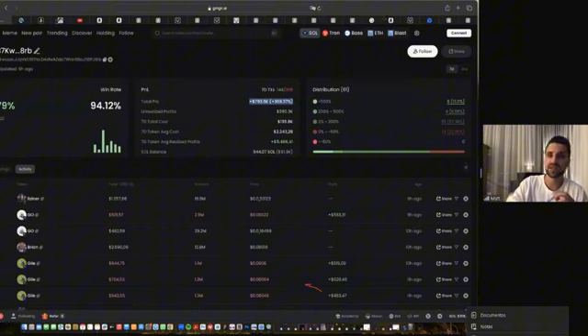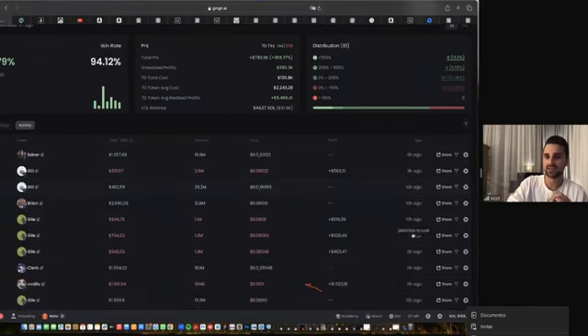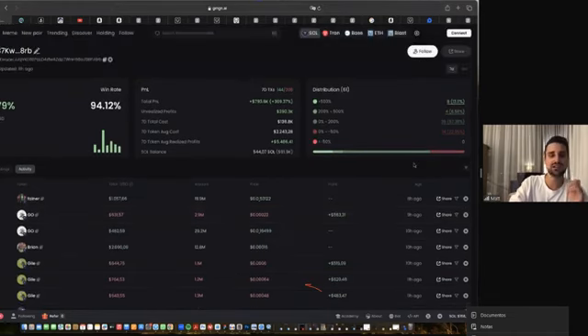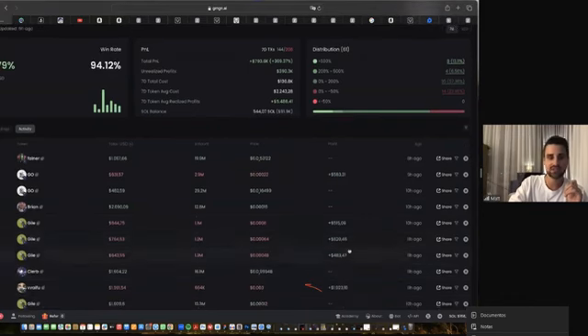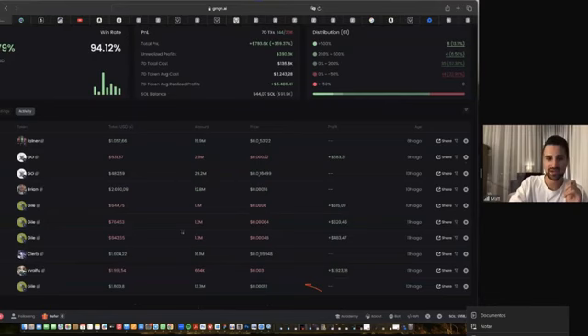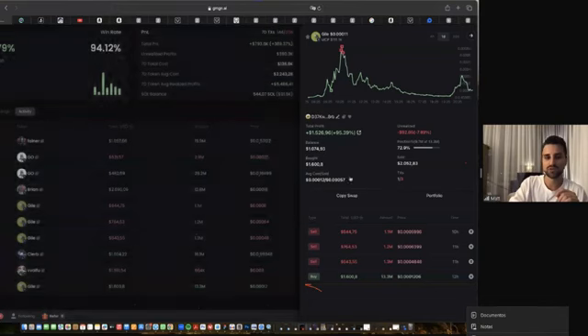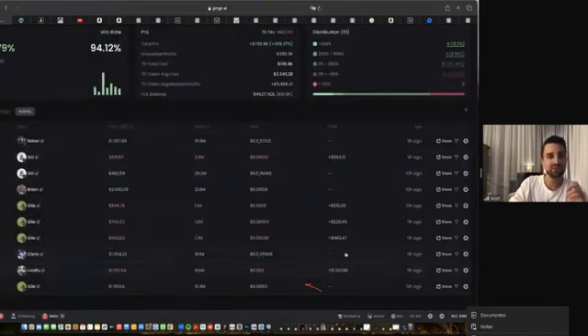We can also look at the transaction time to verify the trader is active right now — trading 8, 9, 10, 11 hours ago. This trader is not someone who made those profits three months ago and stopped. He's trading today, he's trading yesterday, and he's really active with good profits. Looking at the trades, we can also see this is not just quick snipes in and out in one minute — he enters 12 hours ago, holds a great position, and exits at the top, making over 100% in just a few hours.